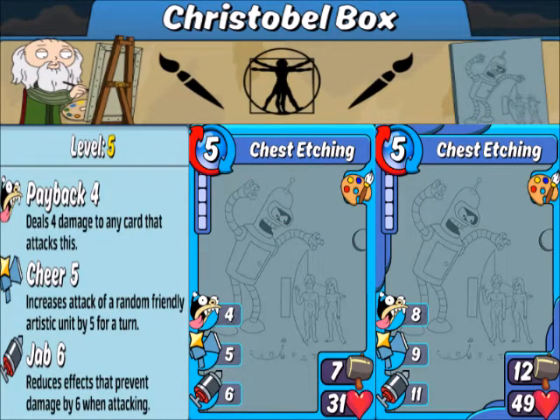Our first epic pre-combo for the box is Chest Etching, which has a pretty good health — nice for an epic card. It's got a pretty high payback and jab, and it cheers Artistic. So definitely an interesting pickup for defense during the event right now.